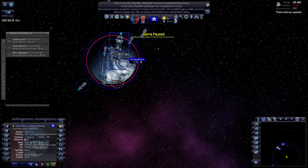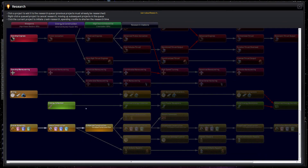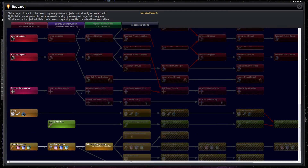These pirates - hopefully not as strong. We have researched enhanced construction. Now we want Fission reactor and we want basic shields - this is the important thing.